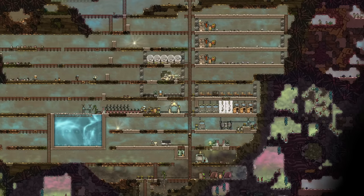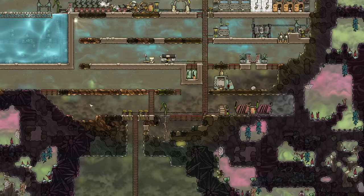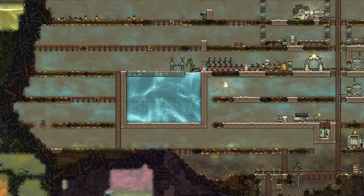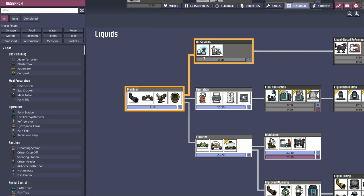Welcome back to Echo Ridge and another episode in our Ultimate Beginner's Guide. Today we have a couple of objectives: one, we need to start handling all this carbon dioxide, and two, we need to do some exploring. Because while we're sitting pretty on water right now, this water is not going to last forever, especially when we switch off the oxygen diffusers and start using the electrolyzer, which drinks water at a pretty good rate.